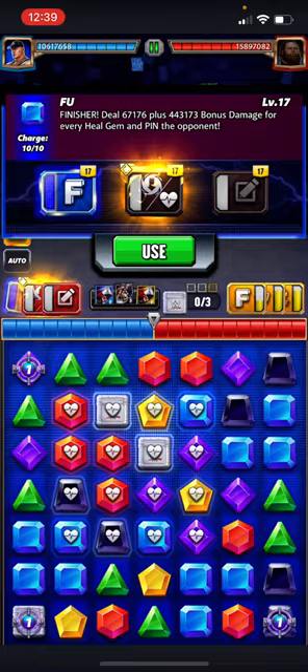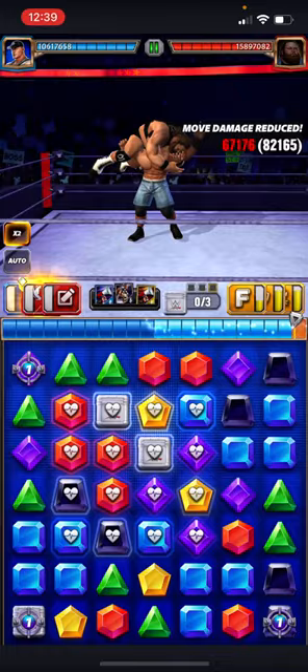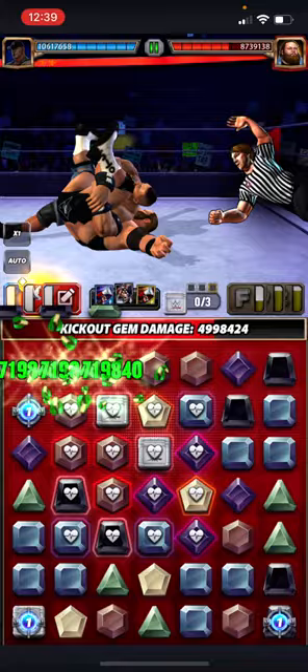We're doing 443,000 per heal gem. Slow this down — Attitude Adjustment — 7 mil, 7.1 on the finisher. Turn 1.